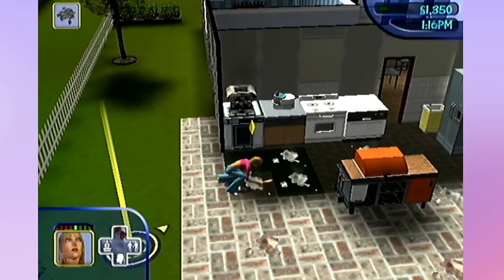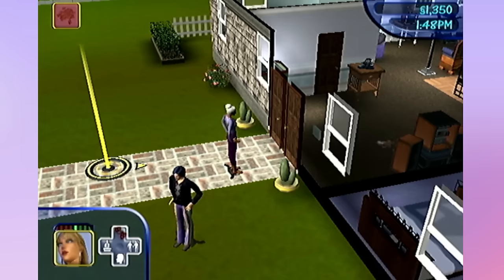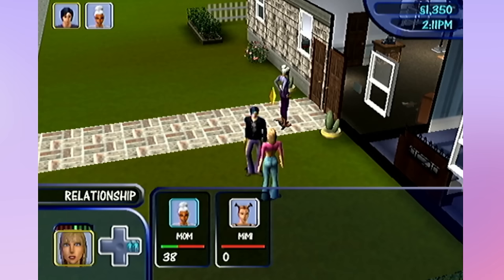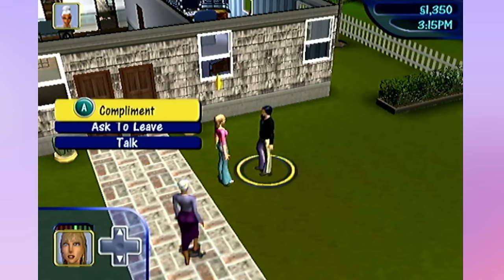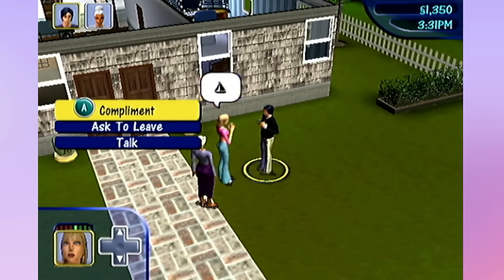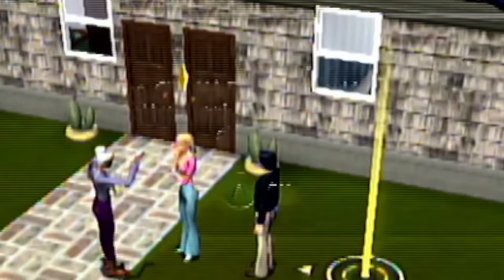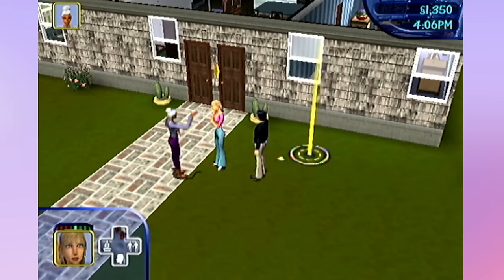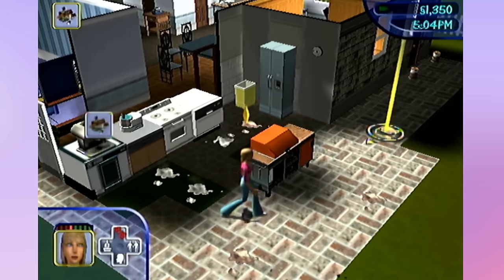Someone's at my door - oh, it's just mom. I guess I do need some friends. The speech bubbles - I can't. The only options I have here are to talk, ask to leave, and compliment. I think we unlock more as we get to know them, but it's funny how we start off with only three options. Mom's already starting to yell at me again. I really should get to cleaning up my place - the flies are going to start to come and it's going to get real annoying.